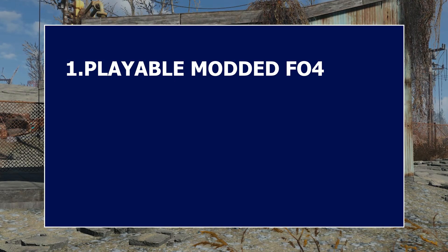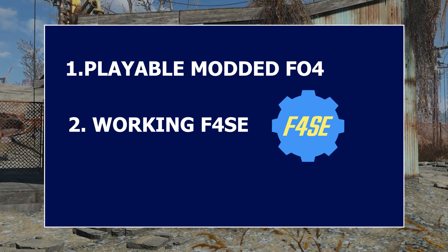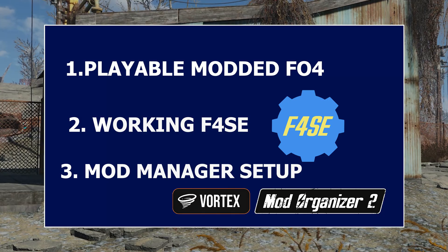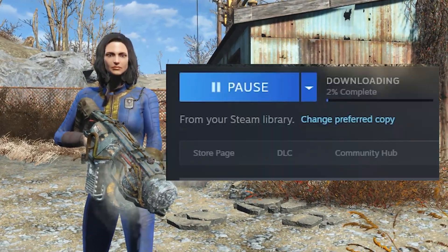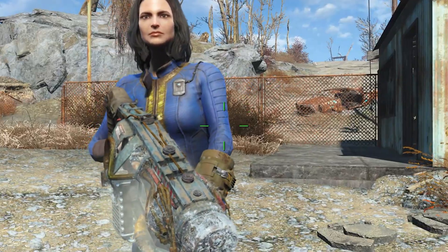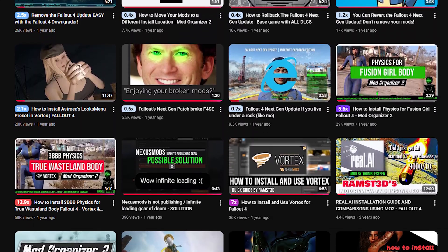One, you must be running a working modded game. Two, you must have the correct F4C version for your game. And three, you must have a mod manager already set up. If your game is already broken or the anniversary update has already hit, you need the full process for rescuing your game, which I cover in my next downgrade and modding guide.